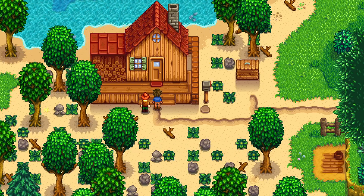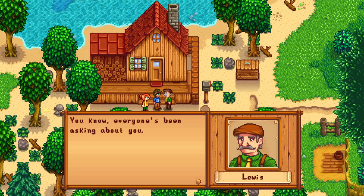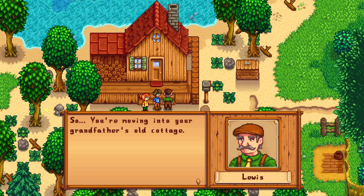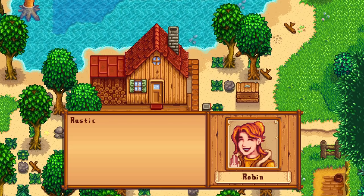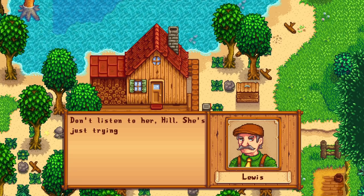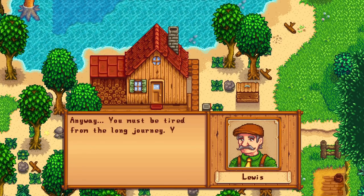Lewis greets us at the farm: 'Welcome! I'm Lewis, Mayor of Pelican Town. It's not every day someone new moves in.' He calls the house 'rustic,' while Robin calls it 'crusty' — the host notes that 'crusty' might be more apt for a beach farm with salty air, but jokes that Robin is just trying to sell us a house upgrade.